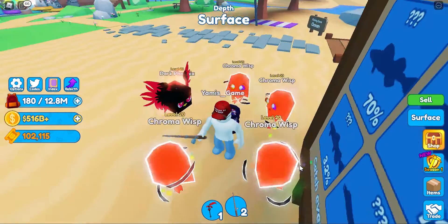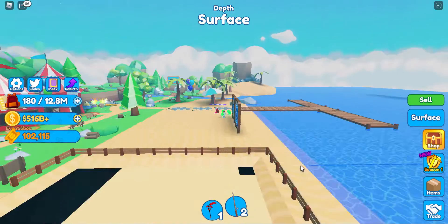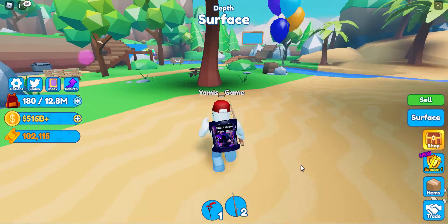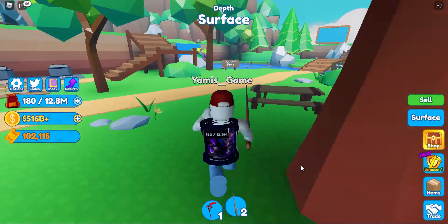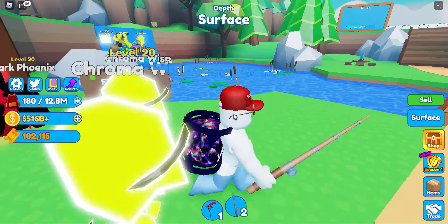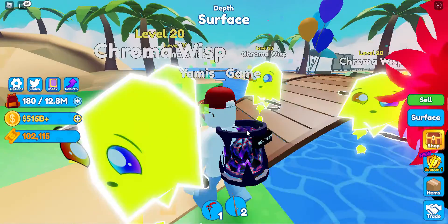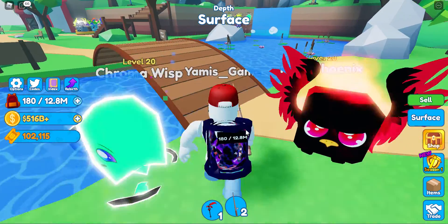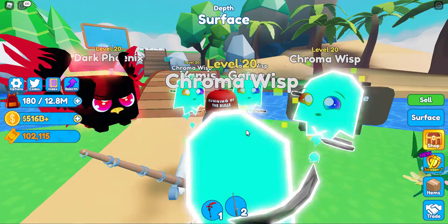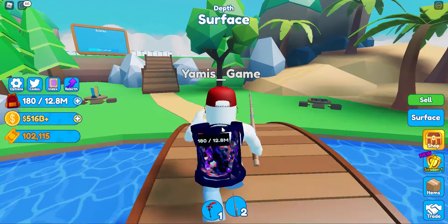Let's go to the next zone. I can see the river, mountain, and pond fishing zones. This area is the pond zone - you get different fish here. The next one is the river fishing zone - let me come back and show you. The river fishing zone is close to this area.